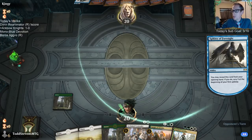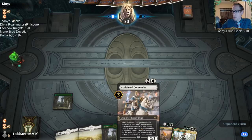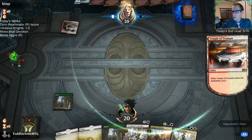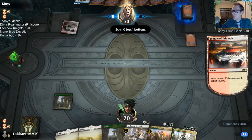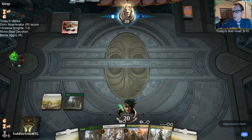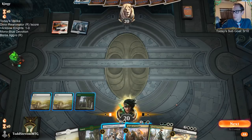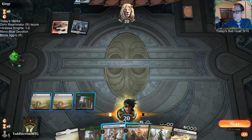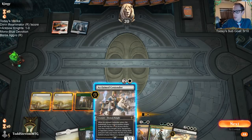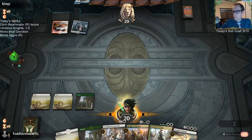Of course I want to save Knight of Autumn for Fires of Invention, which means I'd want to lead with Acclaimed Contender — but if I lead with Acclaimed Contender, it's not going to find anything. We should just draw a Worthy Knight this turn. So the other possibility is just not playing anything on turn three. I'll play nothing.